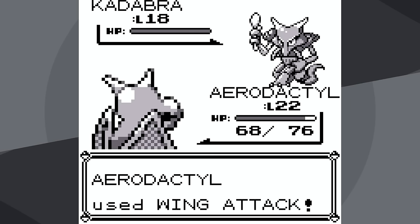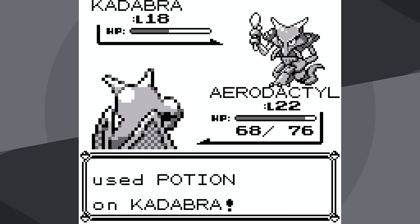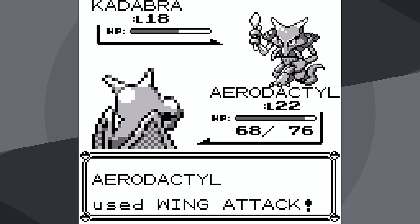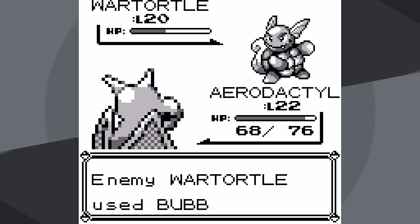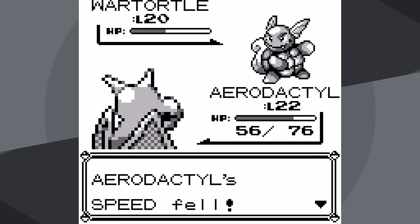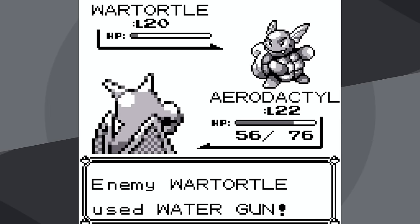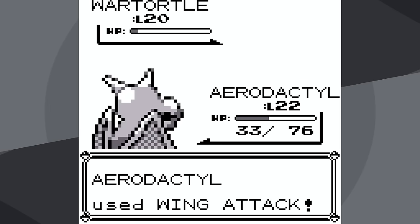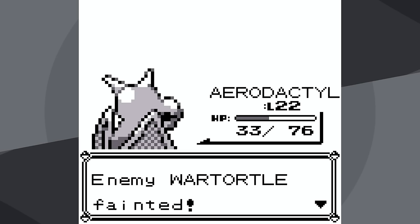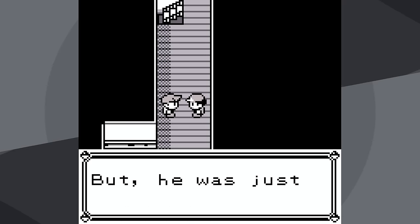After we knock out Raticate, Kadabra can't attack us but it still has horrible defense. It actually does survive the Wing Attack, but the rival uses a Retroactive Potion, so I'm going to be able to knock out Kadabra. I make it to Wartortle — I get a very useful crit, it goes for Bubble and doesn't do too much. I'm not able to knock out Wartortle with my next Wing Attack, but Water Gun doesn't do all that much, and even after the speed drop from Bubble, I'm able to outspeed and knock out Wartortle. Another first-try victory.